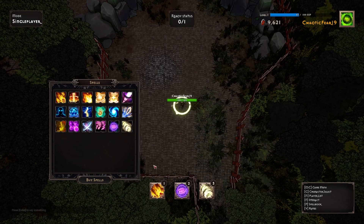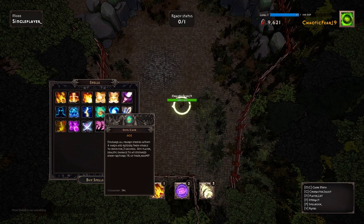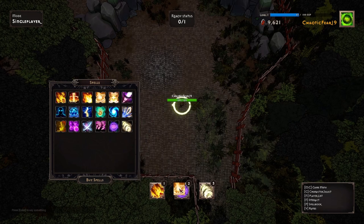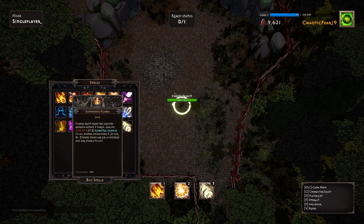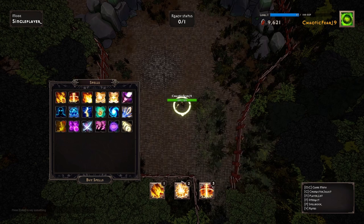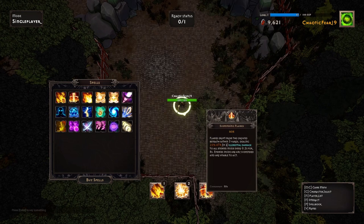There's one that hits all nearby enemies within four yards — good team-based skill. Gather energy over 2.3 seconds at the player's location, dealing 300 spell power elemental damage to all enemies within seven yards, with extra damage in the center. We're going all AOE again — meteor rain AOE, shattered devastation AOE, and suspending flames AOE.